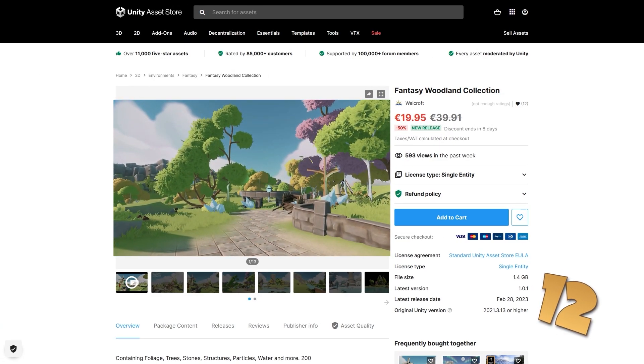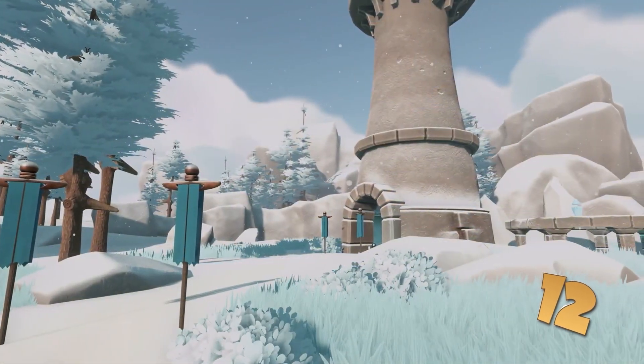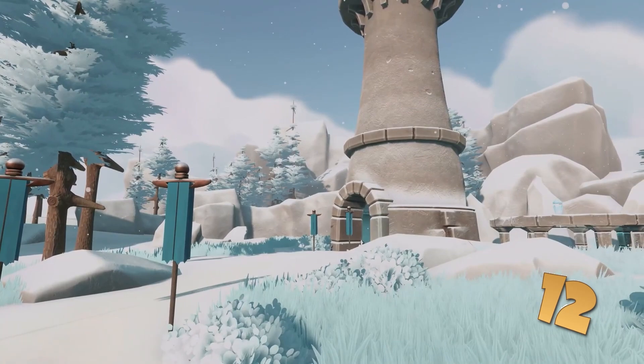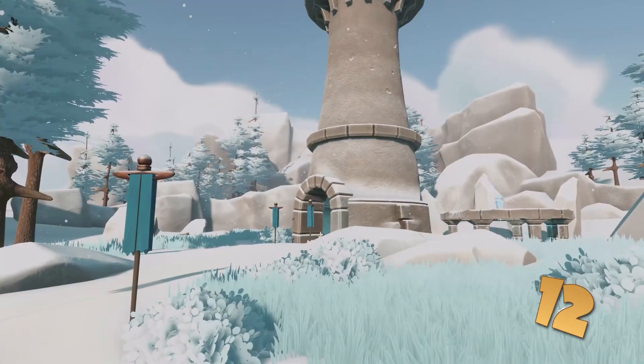Then for a gorgeous environment, here is a fantasy woodland — very bright saturated colors, everything looks really inviting. It features over 200 models including 2 pre-built demo scenes, so if you need an environment just pick this up and use it.